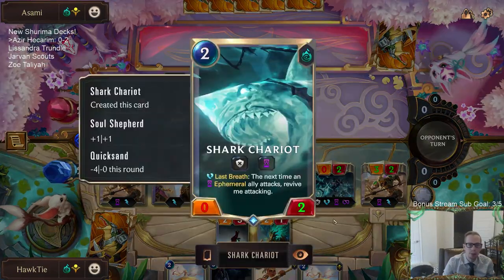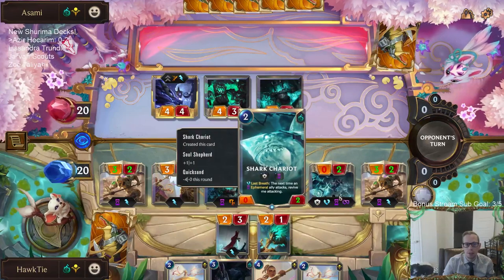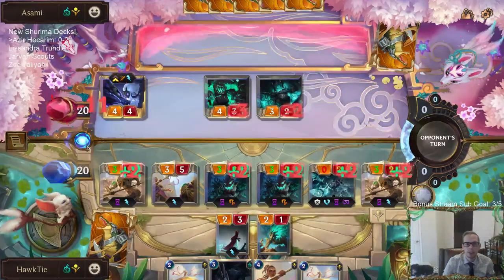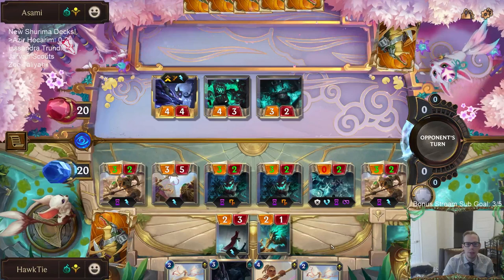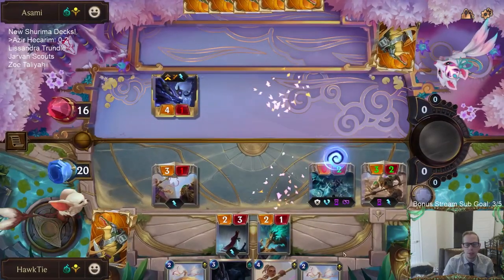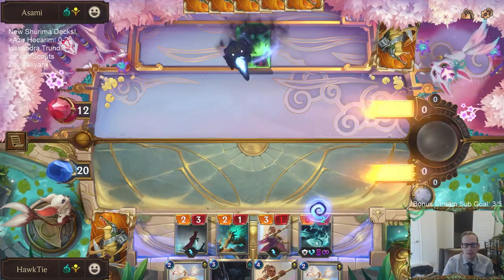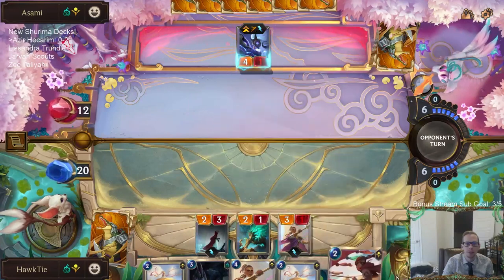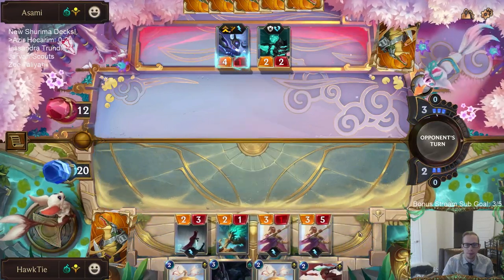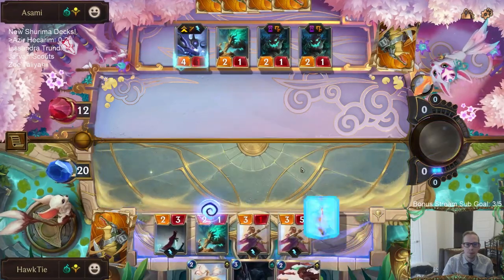All keywords are disabled—positive keywords only, I think. It still has the camp blocking and Ephemeral, so it should still just be Ephemeral and still dies. But now the Shark Chariot is going to get marked. What happens when an Ephemeral thing is marked? Now this gets marked—stab. They did get to kill it with the mark.